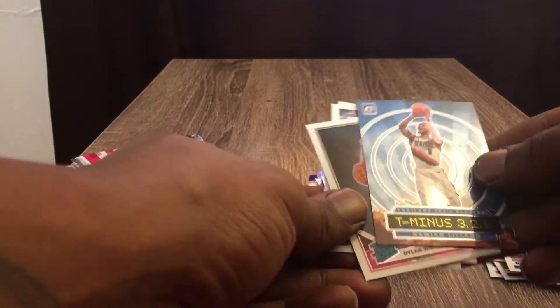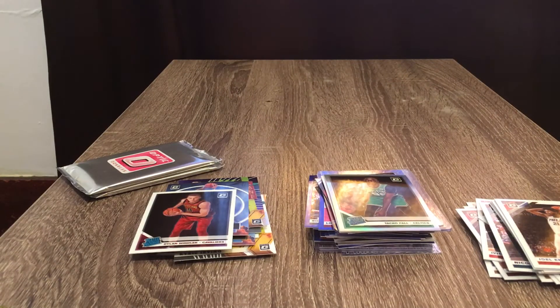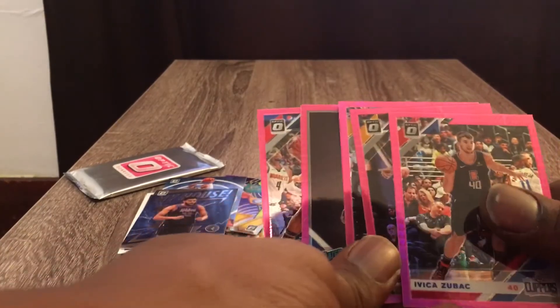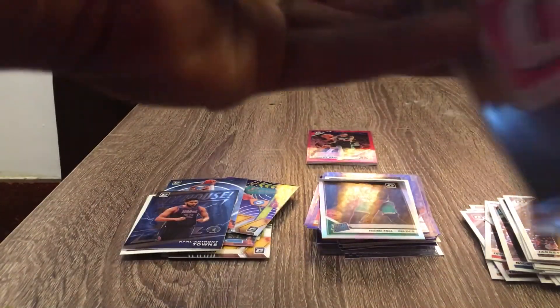We got a T-321 Damian Lillard, a Dylan Windler Rated Rookie card, and then we're getting to our pink parallels. We got a My House cat. Down to our pink parallels — we got an Ivica Zubac, Stephen Curry pink parallel, a Gary Harris, a Sekou Doumbouya pink parallel, and an RJ Barrett and Bradley Beal — some nice parallels.